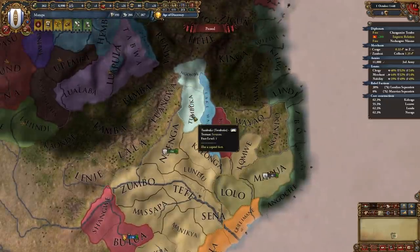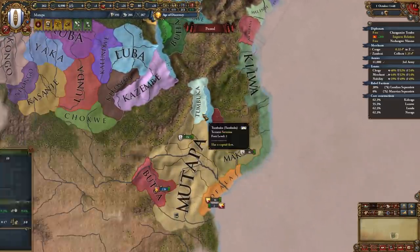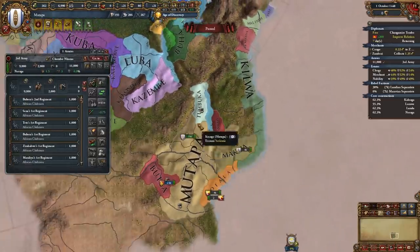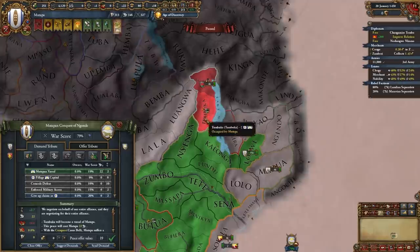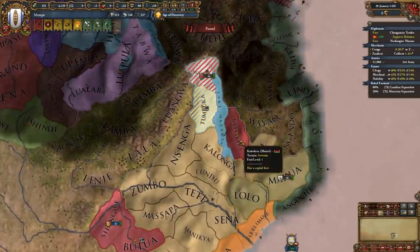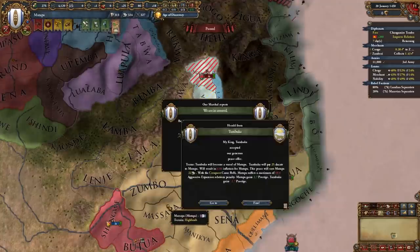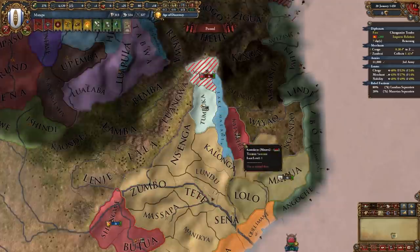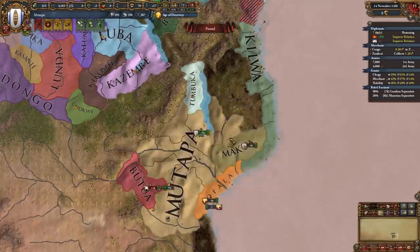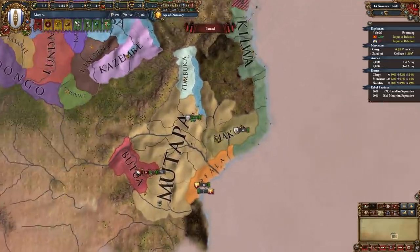Now I'll be declaring on the other neighboring nations — basically fight whoever is weakest out of those four nations. We need to clean them up before moving on to Kilwa. I've beaten these guys but I'll make them my vassal instead of annexing them so I can get into the war with Maravi and finish them off too — a nice little workaround. Now they're my vassal and I can finish off Maravi and fully annex them.